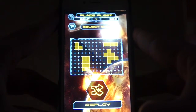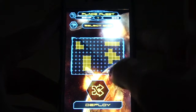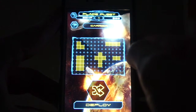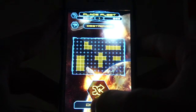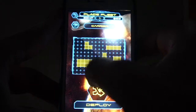The first thing they ask you to do is place your spaceships. There are five spaceships that you can place — this is kind of like a battleship type game. Once you place your spaceships, you can deploy them. You can also tap them to change the direction.